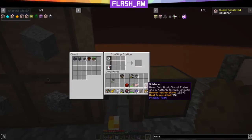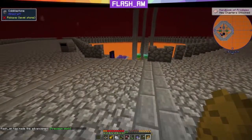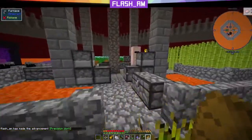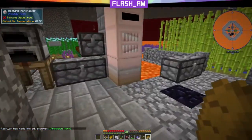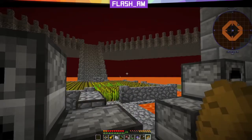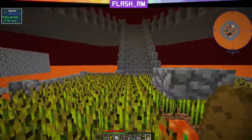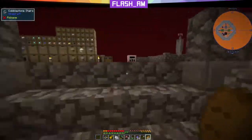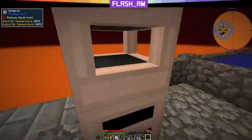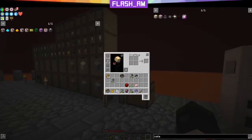Now let's take a look at this solder. It uses gold dust, circuit plates, and a pattern to make circuits. The minimum temperature is 125 degrees Celsius and it transmits 75% of its heat. We've been running down here working with our magmatic aero heater, which only outputs 80 degrees Celsius — so it's not going to be able to power our solder. That's why the quest had us make our solid fuel aero heater, so we'll place that right on top.